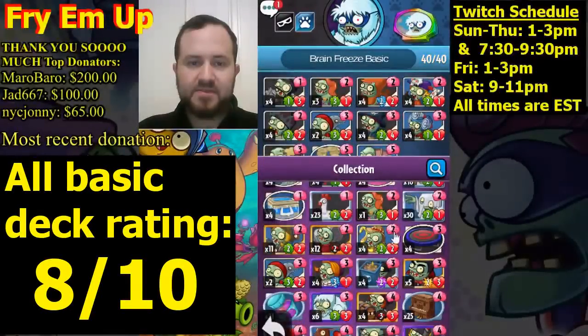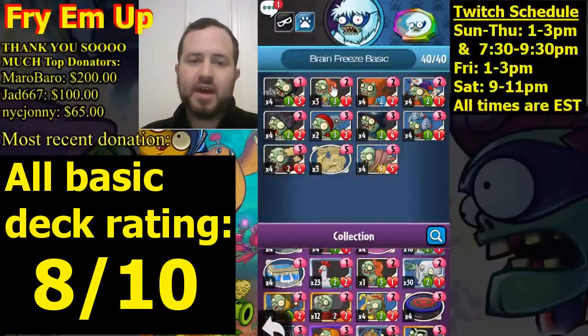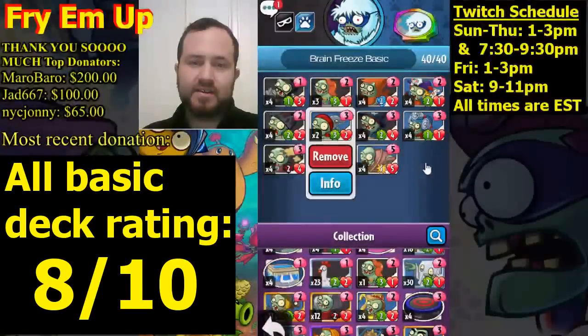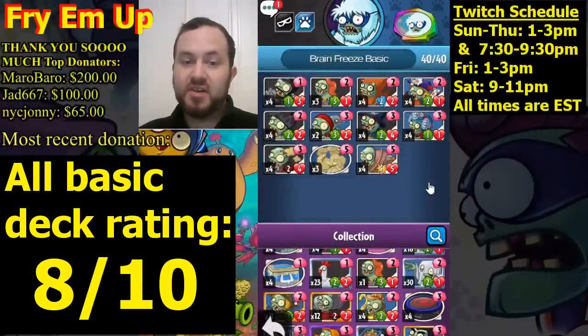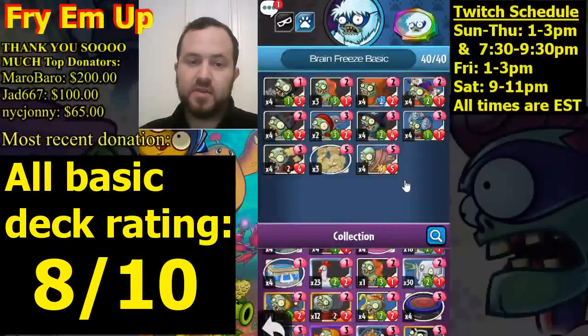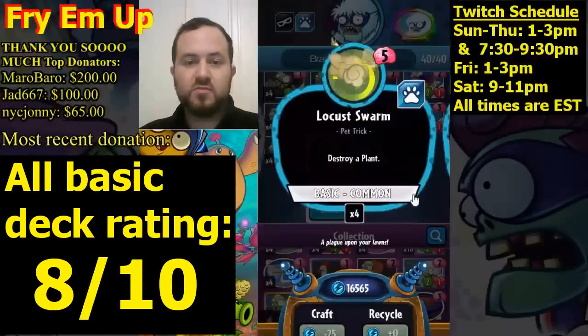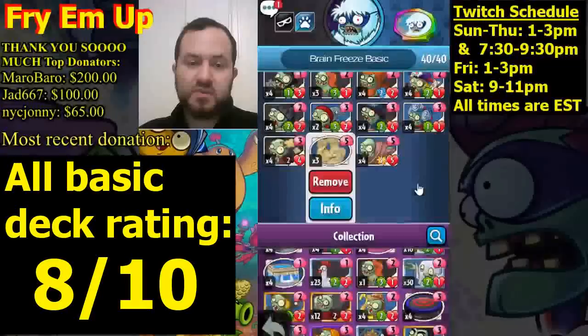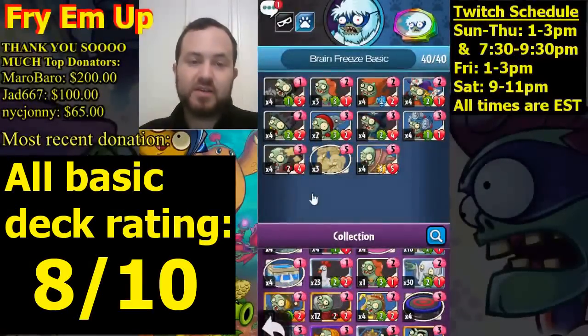We don't want too many aquatic minions — five is definitely enough for a deck, so we're running three copies of Fishy Imp, four of Hot Dog Imp, and two of Dolphin. When making decks, if you notice too many aquatic minions, reduce them so you don't end up with conflicting cards in hand. In the five slot for late game, we have three copies of Locust Swarm — very good for removing opponent's cards. There's really a lot of removal in this deck.